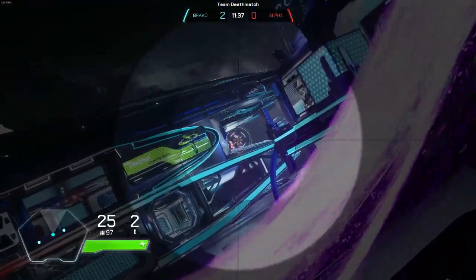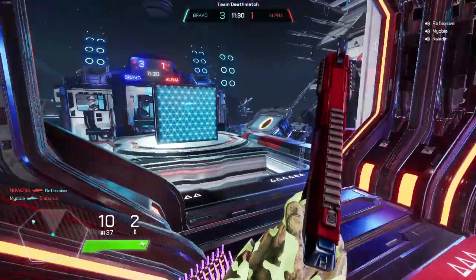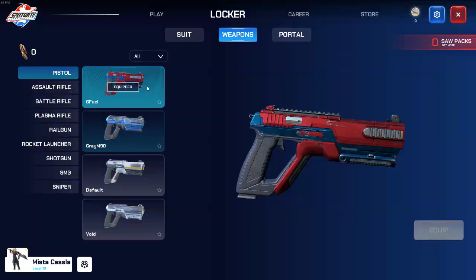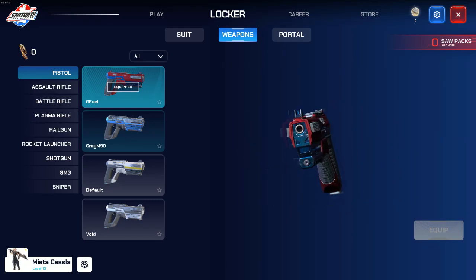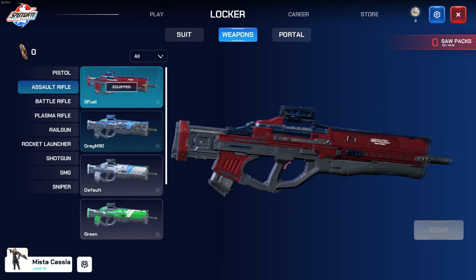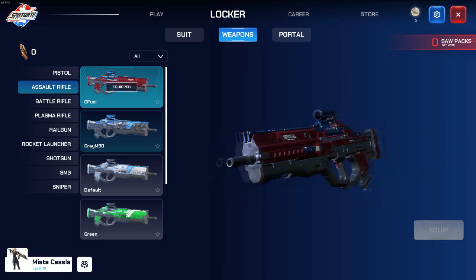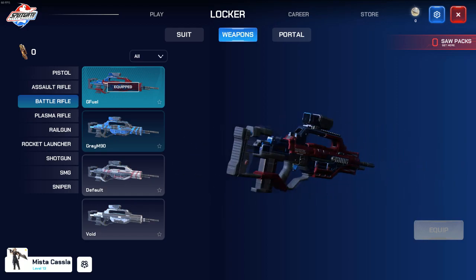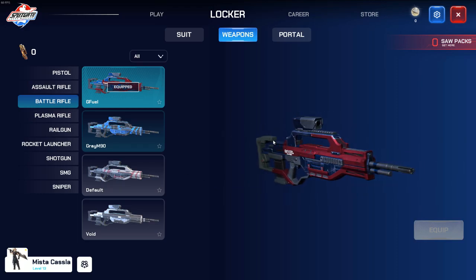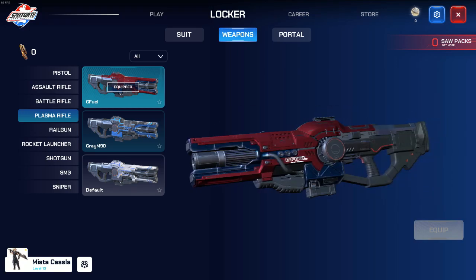In terms of the weapons in the game, pretty much all the weapons are inspired from one Halo game or another. Here I will show you all the weapons currently in the game. First off we have the pistol, which reminds me of the good old days with the Halo 1 pistol — three shots to the head is a kill, and it's honestly one of the best weapons. Your primary is the assault rifle, just like Halo 1's. Then the battle rifle looks pretty identical to the Halo 2 and Halo 3 battle rifle. Next we have the plasma rifle — I recommend never picking it up because it's a big pile of trash.